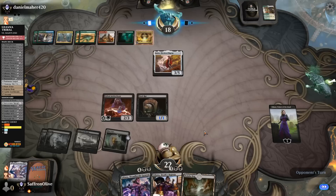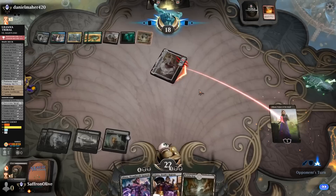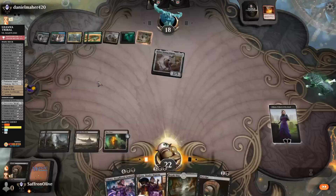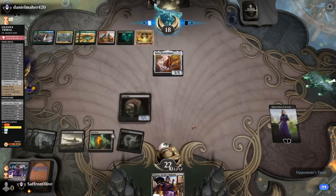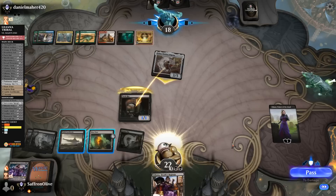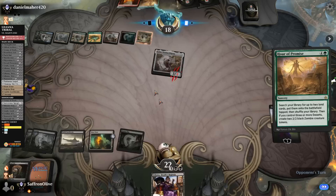That was a super fast ramp hand. Opponent spins the Cascading Cataracts with Golos, finds Gates Ablaze. Hands to Liliana — untap land would be helpful. Opponent passes. Can't get rid of Golos. Take up Liliana, discard big Liliana. Bajookabog. Play Pack Rat, pass the turn. This Golos though. Opponent attacks Liliana — Pack Rat blocks. This is a huge sequence. Golos hits two Hour of Promises. Okay, that probably beats us.